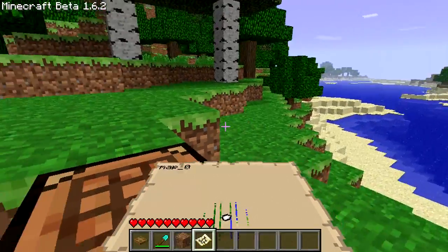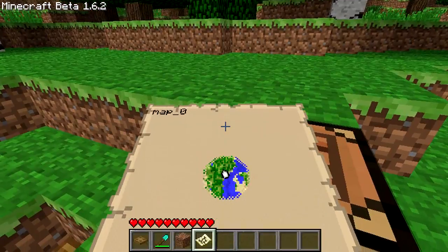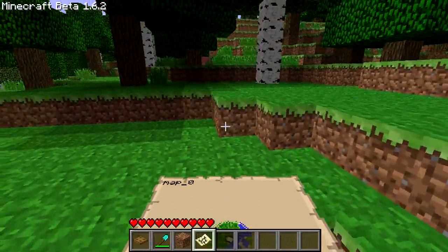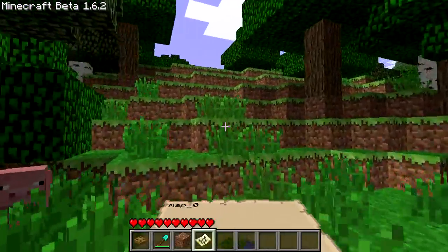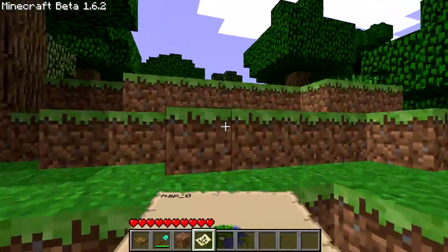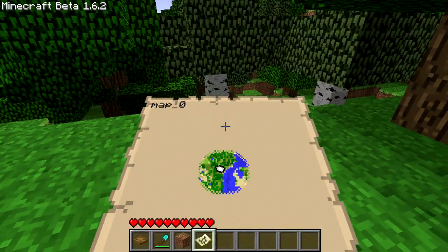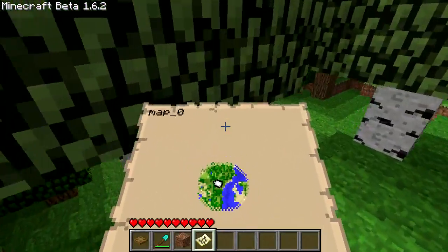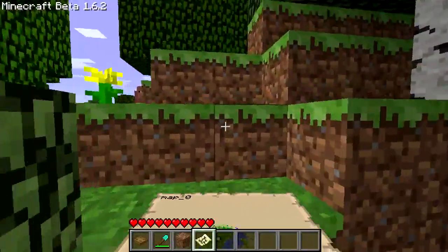Here we have the map — as you can see it's generating the terrain around it, so just let it load. Now if we walk forward over these hills, it begins to update as you walk along.